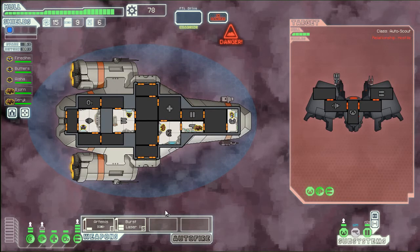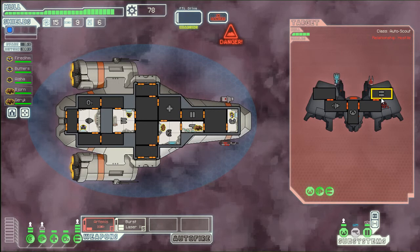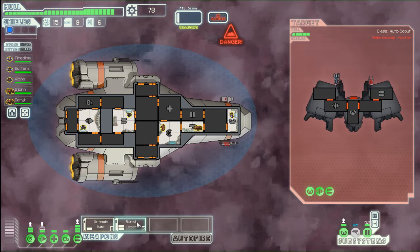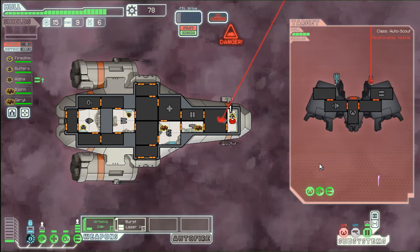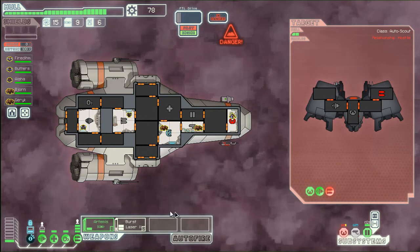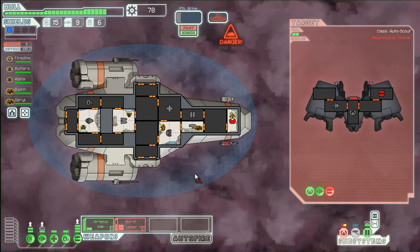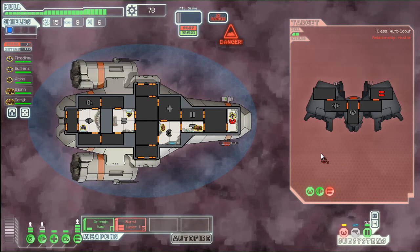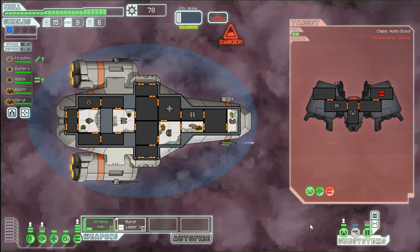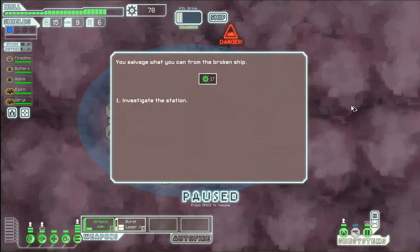Alright, we're gonna attack this. It also makes it so we can't see the rooms we're not in — so that's too bad. Their weapons are down. Our front thing is down, but he'll get that repaired real fast. I'm gonna turn that down, and now we win. Yay!